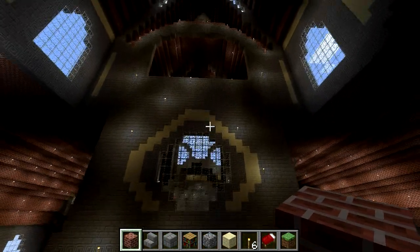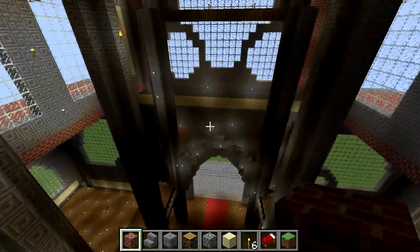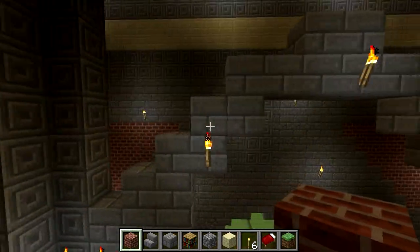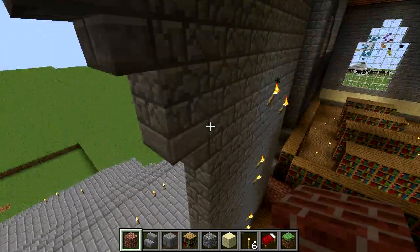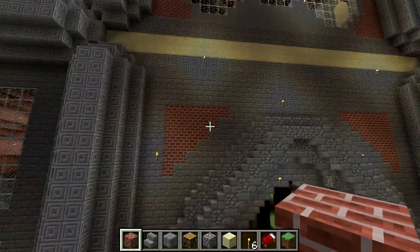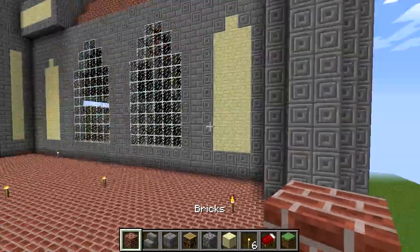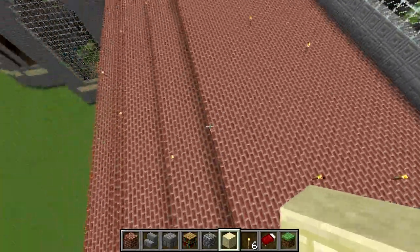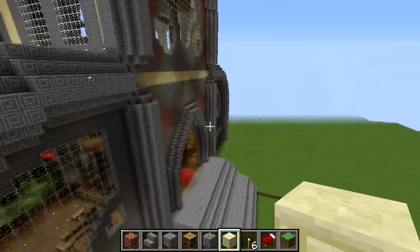The materials I've been using are almost entirely stone bricks, chiseled stone bricks, and cracked stone bricks. I also have some cobblestone on the entrance, and for the roof and details I've been using bricks and also sandstone, as you can see.